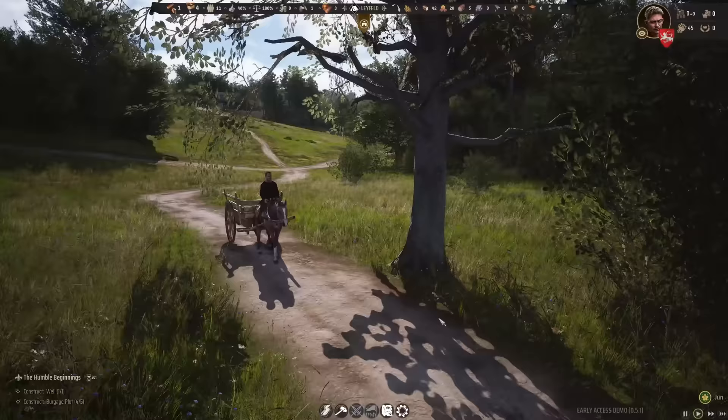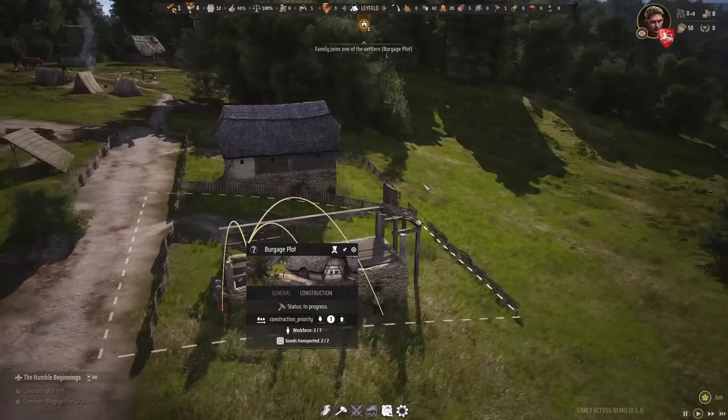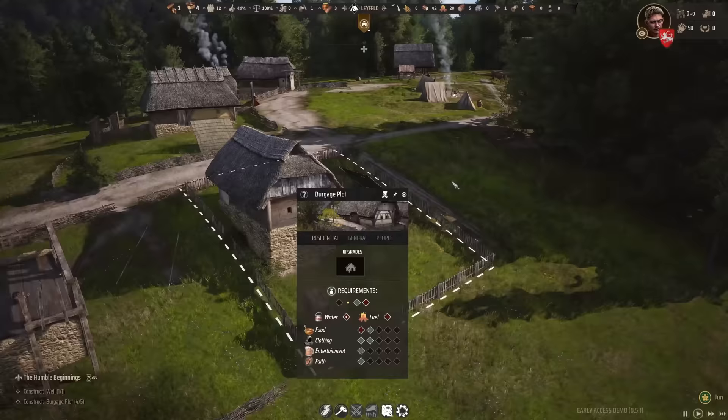Down here there are occasional travelers passing through. The white roads are what I'd call the international roads, so of course they're a bit wider. Another family joins — we've got 12 people now, living in this burgage plot.